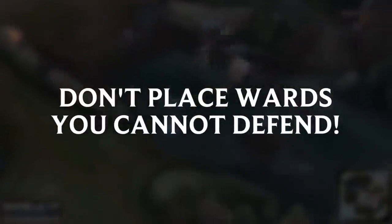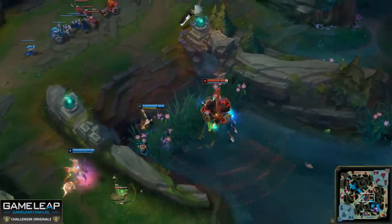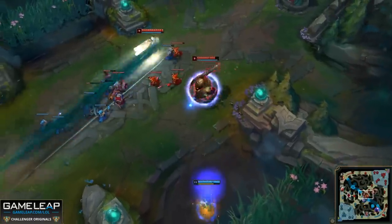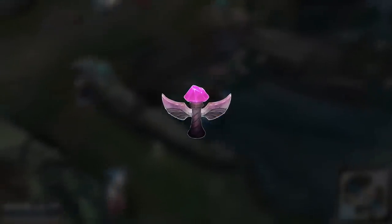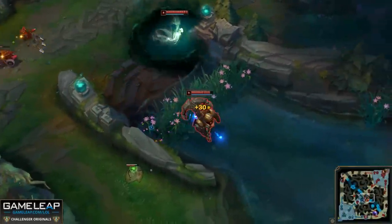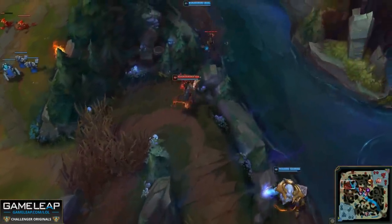That feeds directly into our third point: don't place wards that you cannot defend. This changes depending on the ward type. A blue ward thrown on top of Baron or Dragon is fine even if an enemy clears it. But this concern applies most to regular wards and control wards. Control wards are very expensive — 75 gold each. If you're replacing them every two and a half minutes, that's terrible. You could end up wasting hundreds or even more than a thousand gold on wards in a game.